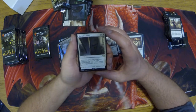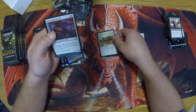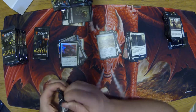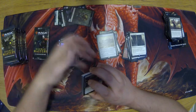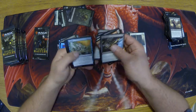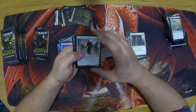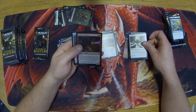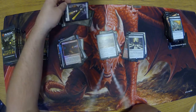Open the Vaults for a rare, and a Banisher Priest — love it — in a mythic slot. Foils. Hinder. Adaptive Automaton for our first rare, and a Lox Cannon — nice, definitely needed one of those. And our two foils. Some nice-looking tokens in this too, nice full arts. Let's get a Force of Will on this one — that'd be nice.